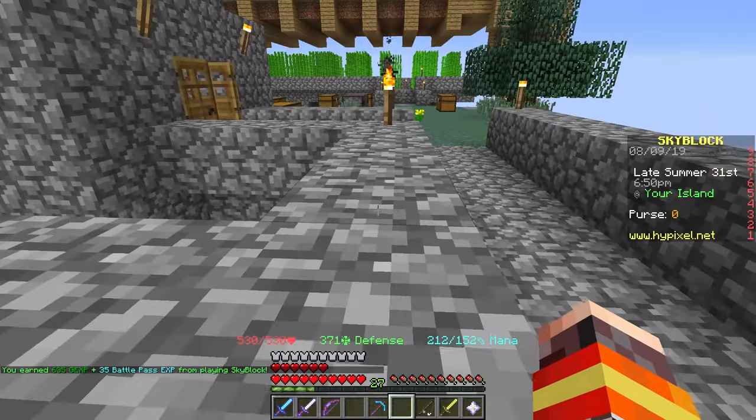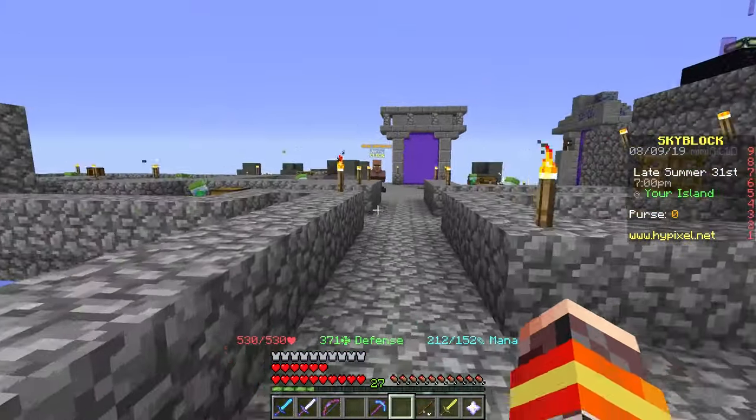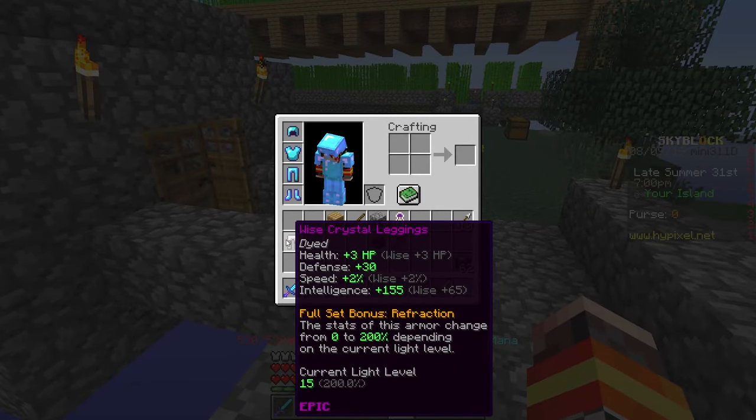Now say if I were to go into a darker place, this would actually decrease. So the armor is stronger in brighter areas of the map compared to darker areas. Unfortunately, I do not have the full set - I only have the leggings here.